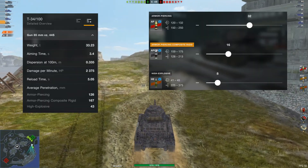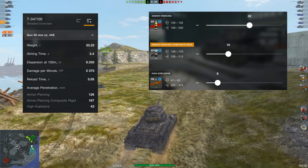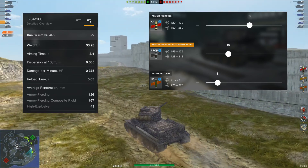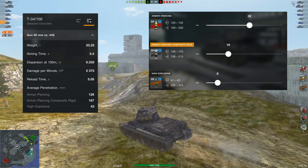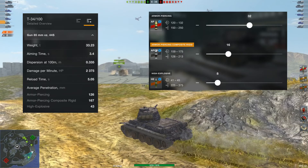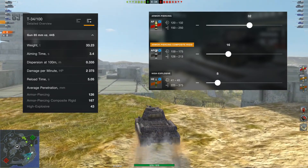While the gameplay is warming up, we'll just have a quick look at the guns. The low-level gun is the 85mm — it's a tier 7 gun. It's got a DPM of 2375 and the average penetration is 126. We only carry 56 shells with this one.